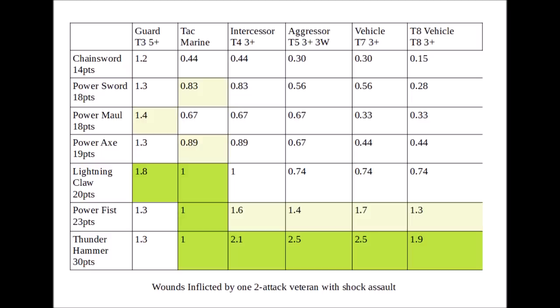Against the Guardsmen, pretty much most of the weapons are at least fairly equal. There's only one standout, and that is the lightning claw. Re-rolling to wound and AP-2 versus a Toughness 3 target with a 5-plus save just really puts it well ahead, and this would get even better if you did take two of them. The rest are pretty well balanced, with the chainsword itself not being too far behind despite being free, and the second best being the Power Maul for 1.4 wounds average damage output. If we're targeting one-wound heavy infantry such as Tactical Marines, then besides the chainsword and Power Maul, everything is still pretty much even. The winners being the Thunder Hammer, Power Fist, and Lightning Claw, all on average killing one Tactical Marine in one round of combat.